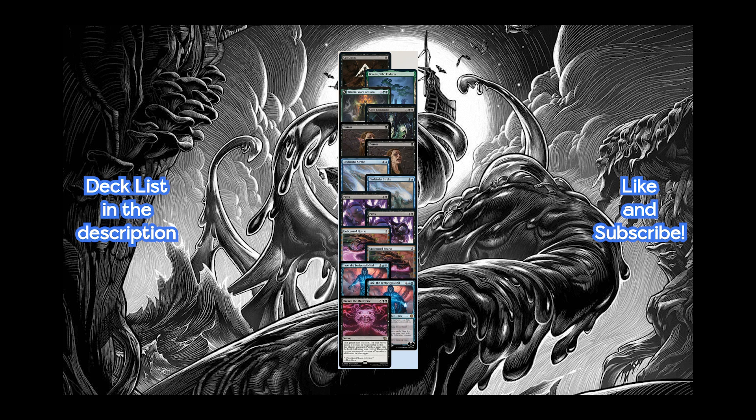The sideboard consists of additional interaction such as Cut Down for decks with small creatures, Disdainful Stroke to prevent resolving high-cost spells, and Unlicensed Hearse to disrupt graveyard synergies. It also has hand disruption with 2 copies of Duress and 2 copies of Pilfer. We also have an additional Titania for healing, 2 copies of Jace as an alternate win condition especially in domain matchups, Gixx's Command as a board wipe, a copy of Boseiju to destroy non-basics or artifacts/enchantments, and a copy of Breach to go over the top when needed.